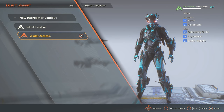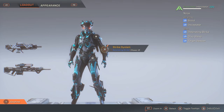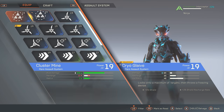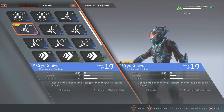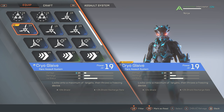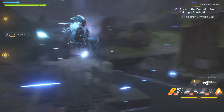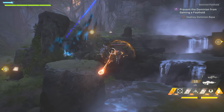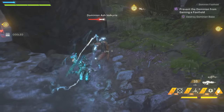The Winter Assassin uses the prime ability called Cryo Glaive, which is essentially the strongest control move the Interceptor has available. You'll see next to the word Cryo Glaive a little round elemental icon indicating it's a prime capability. The tooltip says it locks onto a maximum number of targets then throws a freezing device, so you can freeze multiple enemies at once. I actually like to use Cryo Glaive as a single target weapon — let me explain why.